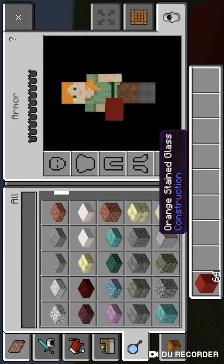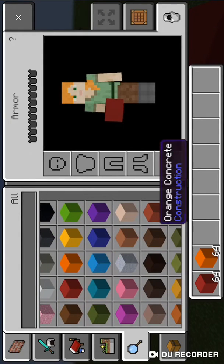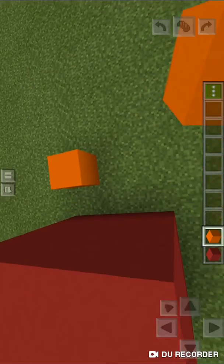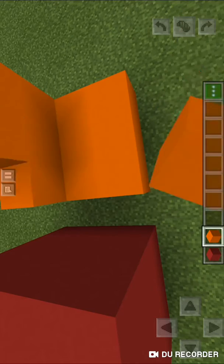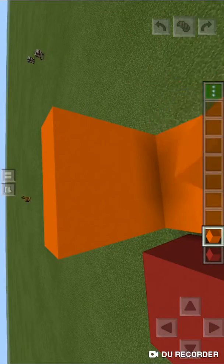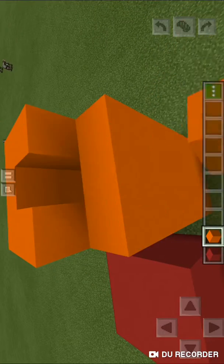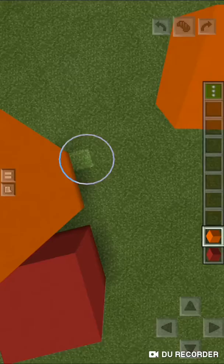Now I'm going to make two, just like one friend. The color you need is orange. So we just make the two with two blocks.